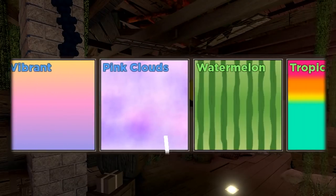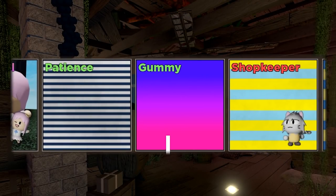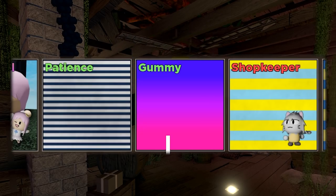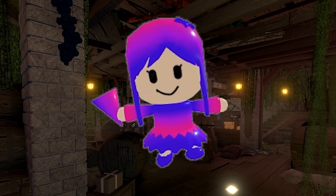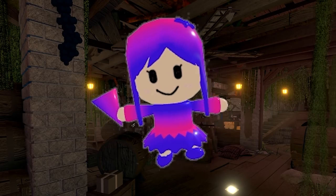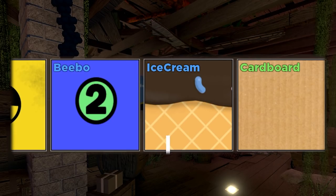Next up, we have... Gummy! I actually saw Virtual Idol, so that would've been really cool. Gummy is probably the worst one we've gotten so far, but it's also not bad. The colors are really cool. If it is one of your first skins that you get, it's super cool. And now it is... Ice Cream! Nice!